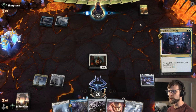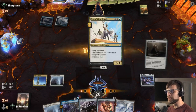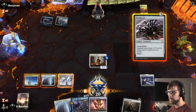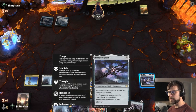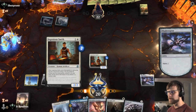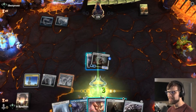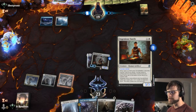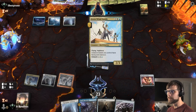Looks like this is going to be a control matchup, which is certainly a formidable opponent. The nice thing about this is between Nettlecyst and Shadow Spear, if they don't have a way to deal with the equipment they may not actually have all that much they can do. Let's throw this down — the question becomes do we want to leave up the Metallic Rebuke? I think the answer is probably yes. Let's do this — let's throw out the Retrofitter Foundry then.